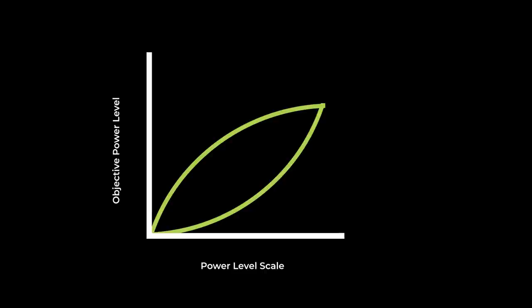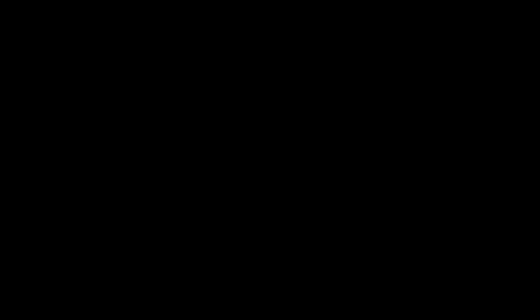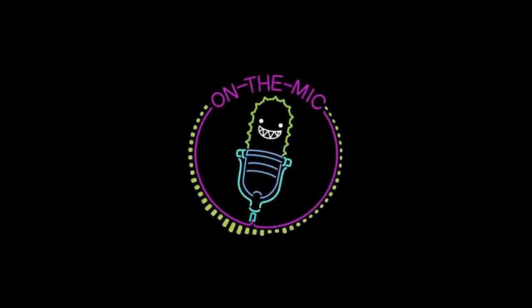One thing about the different scale shapes is how they offer different amounts of utility to people who tend to play at a particular power level. If you play at a lower power level, a scale that increases at a decreasing rate offers you the ability to make real distinctions that will impact your play experience. Once you get up to the 9s and 10s of the world, though, the distinctions become essentially meaningless. I think this really strikes at the heart of what the power level scale is for — we use it as a tool to match people together in the hopes that they'll be able to have fun playing a game of Commander.